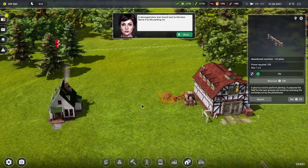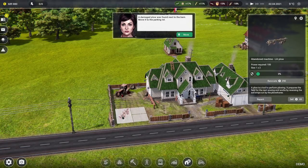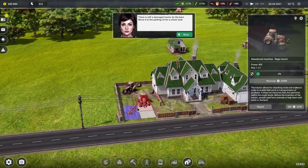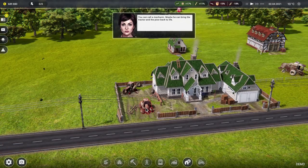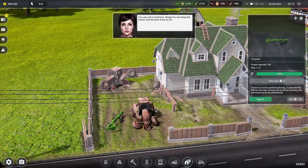It's another one — pop that down into there. We get to choose where it lives, pop it under those spaces. There is still a damaged tractor by the barn — move it to the parking lot for a closer look. You can call a mechanic, maybe he can bring the tractor and plow back to life. Repair that — that's very expensive, 22 and a half grand. Absolutely fine.